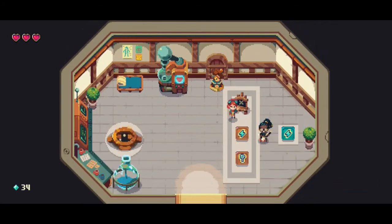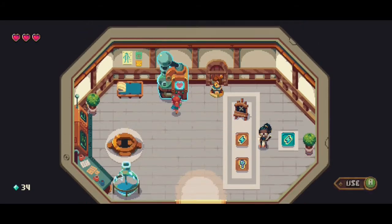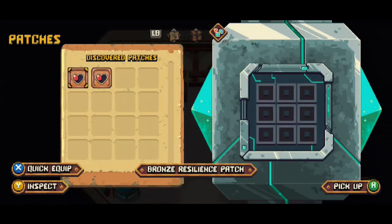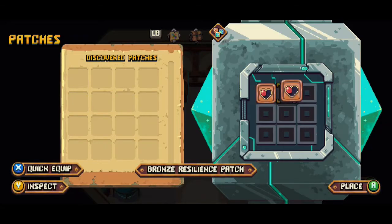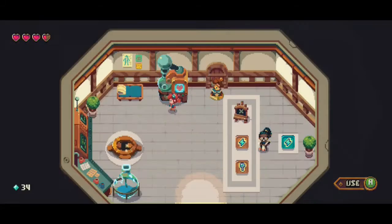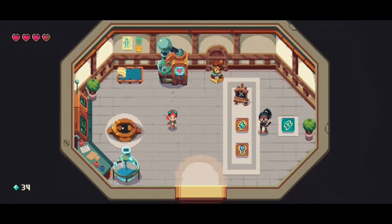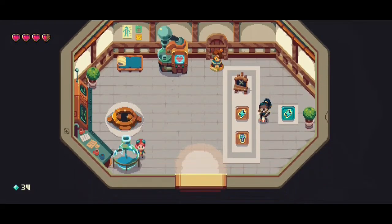Let's see if we can take the quarter heart upgrade. Alright, now I have half a heart. Upgrade medical facility — can't do that.